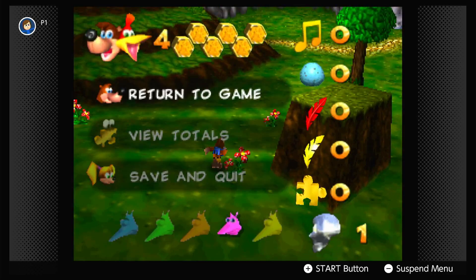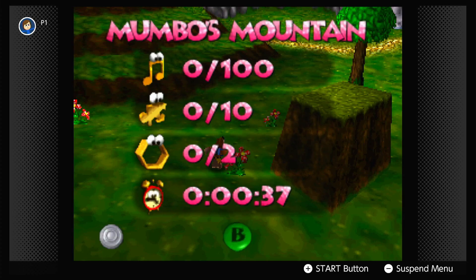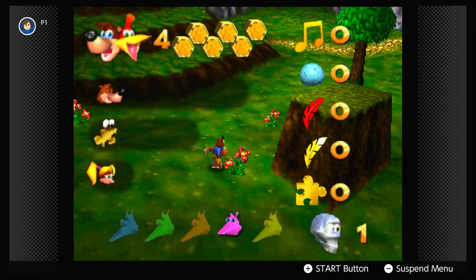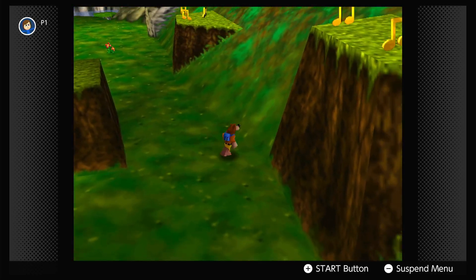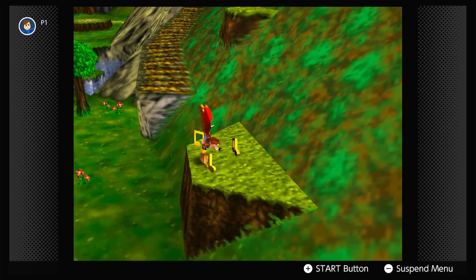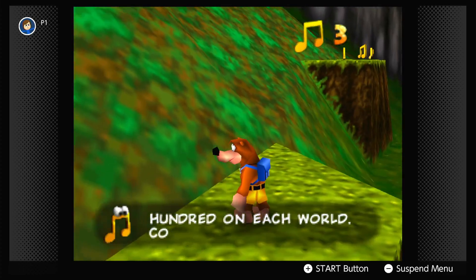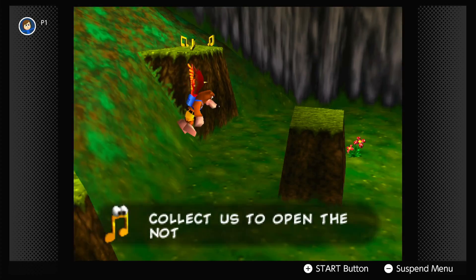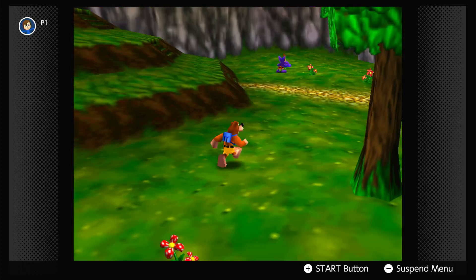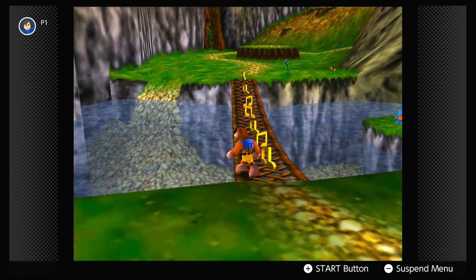Yep, so this is a collect-a-thon game. If I go over to view totals real quick — Mumbo's Mountain has 100 notes, 10 Jiggies, 2 empty honeycomb pieces for health extension. Remember you need six then four to level up your health. There are also Jinjos — get all five and that's one of the Jiggies. There are truly nine hidden Jiggies in each world. And music notes — there are doors that require you to progress with the music notes. We have to open the note doors.